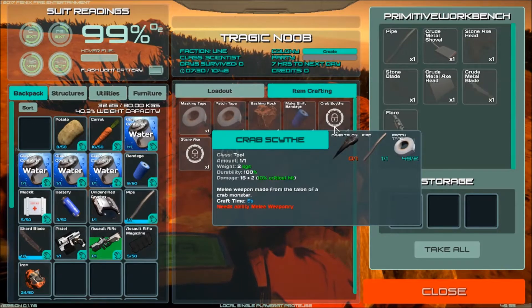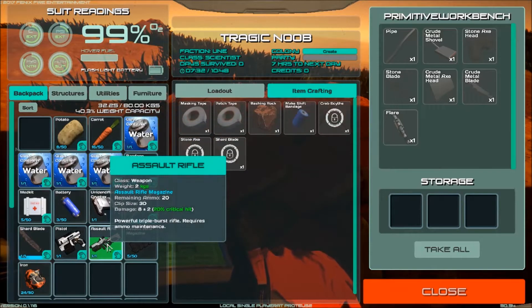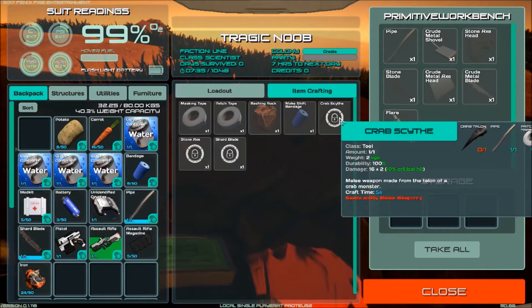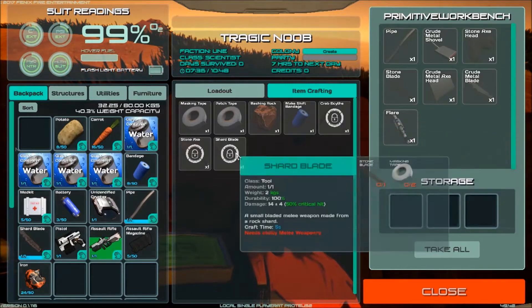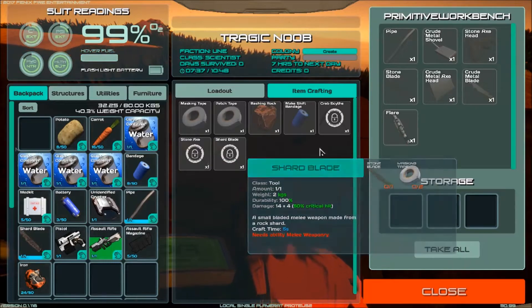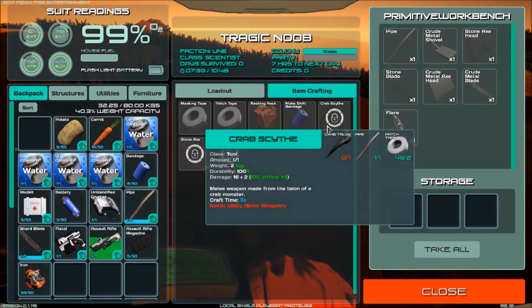Crab scythe - what's 16 plus minus two? What's that in comparison to the pistol? What's that in comparison to the rifle? It's twice as much damage as an assault rifle hit, but the assault rifle shoots three times. It's probably usable, like, instead of the pistol.